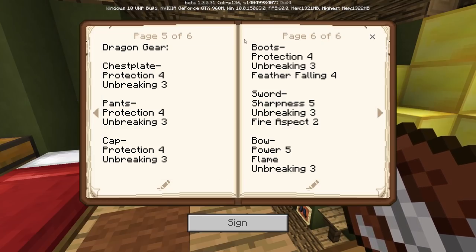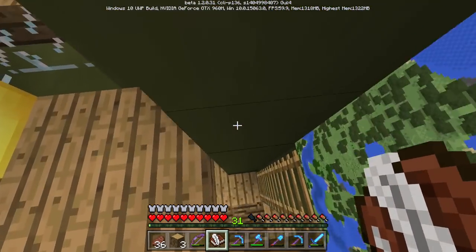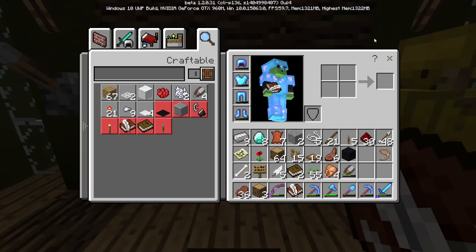For boots I want feather falling four as well, in case the dragon knocks you into the sky or you fall off a tower. For the sword: sharpness five, unbreaking three, and maybe fire aspect — though I'm not sure if fire is useful against the Ender Dragon since he doesn't shoot fire. Let me know in the comments. For the bow: power five, flame one, and unbreaking three. That's not final though. It's annoying that books are broken and my armor stands are bugging out — betas are rough.